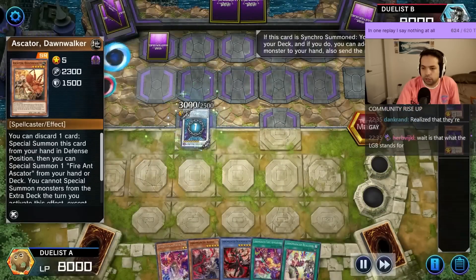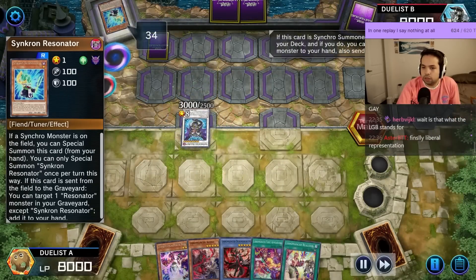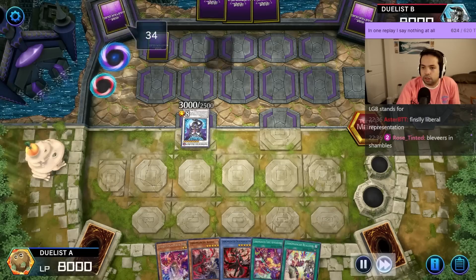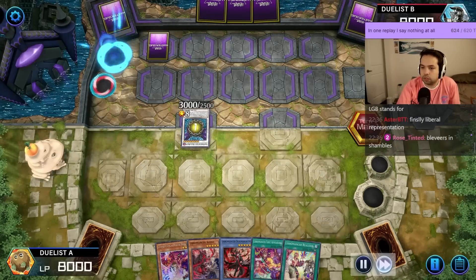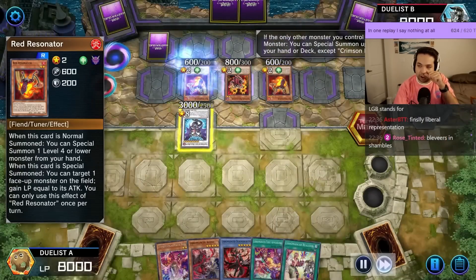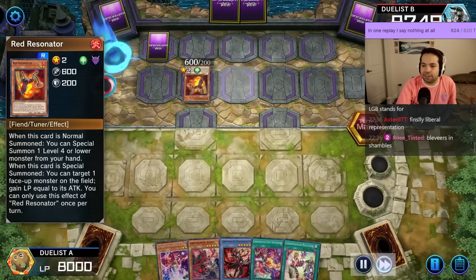Summon Chaos Ruler, Dark Ruler, Synchron, Trap Trick, Witch, the Call, and the Red Witch. Go Crimson Resonator, summon 2. Target it, gain 3,000.